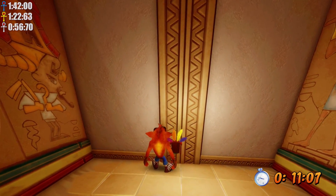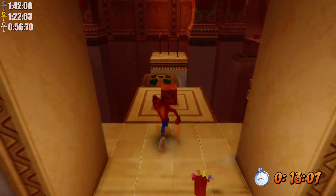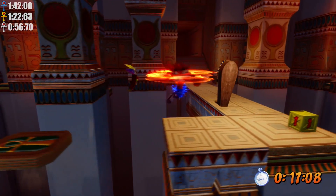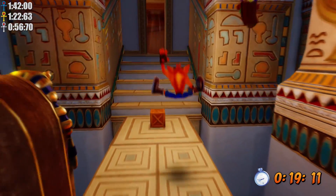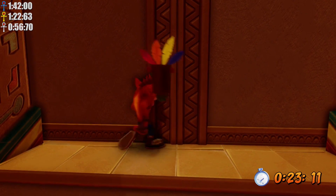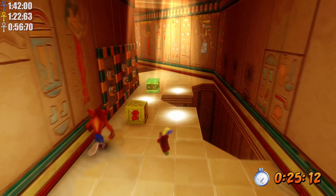Be very mindful of these doors because they can squish you even if you have an Aku Aku. Sometimes the animation of Crash getting squished can really throw off your time, so I was being a little bit cautious and waiting so that I didn't have to worry about that, because it did happen to me a few times.